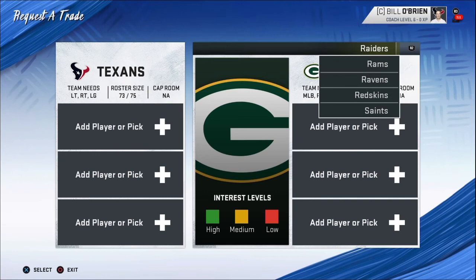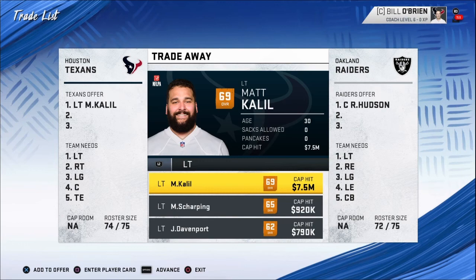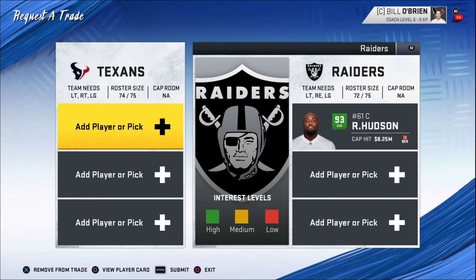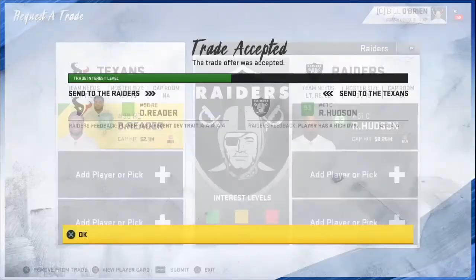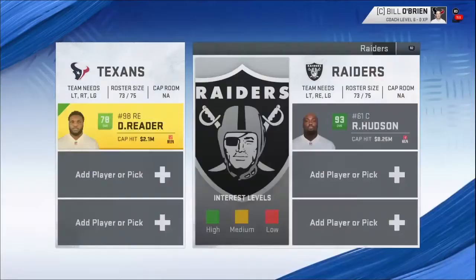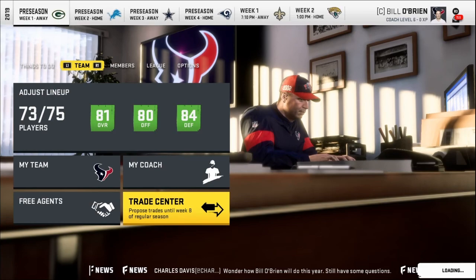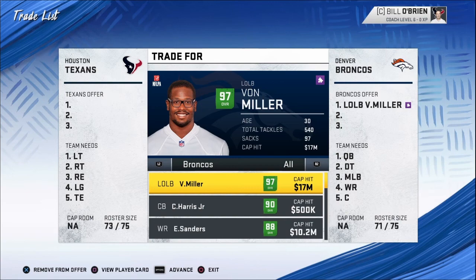Now we're going to do some offensive linemen. Rodney Hudson, center, 93 overall for the Oakland Raiders. He's maybe easier than the other people.